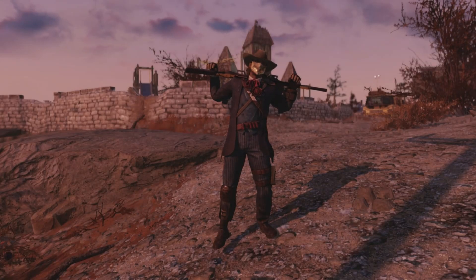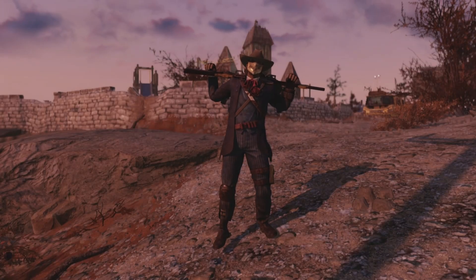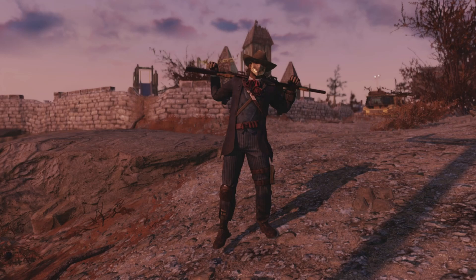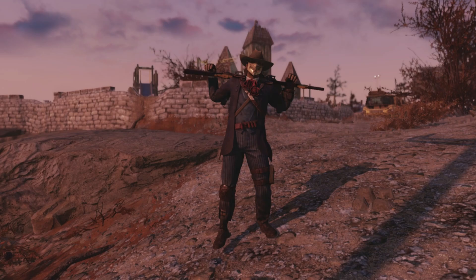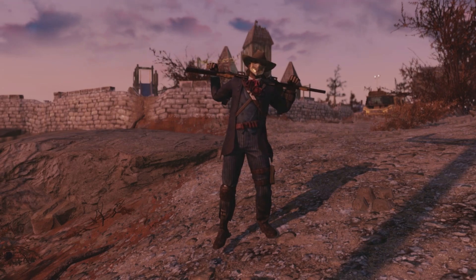Hello and welcome back to another episode of Collectibles of the Wasteland. I'm your host Outlaw0420, Priest of Azora. In this series we go after the collectibles that you can find in the Fallout series, including Fallout 3, Fallout 4, Fallout New Vegas, and Fallout 76.